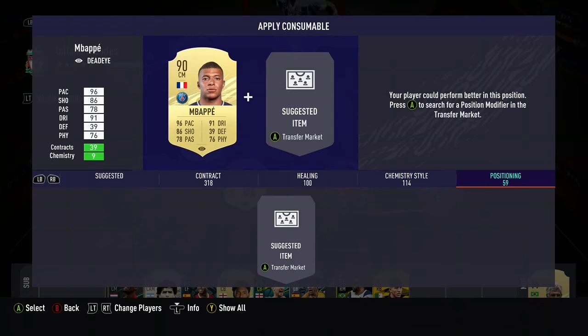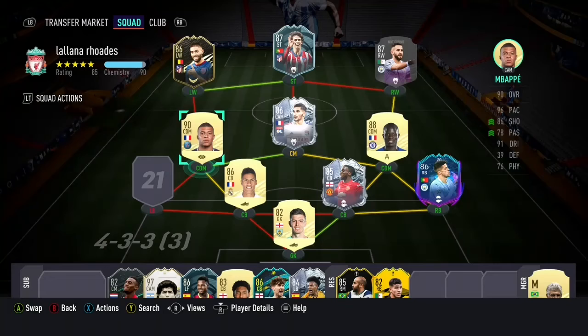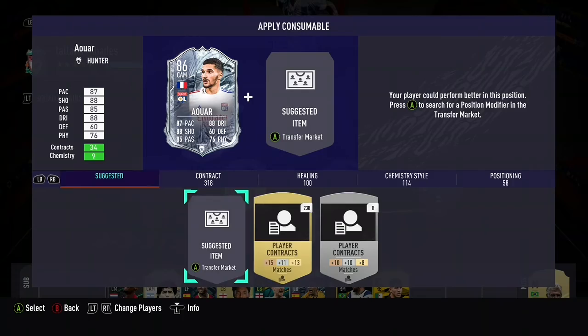Wan-Bissaka is everything you need in a defender — he's quite composed at the back, fast, good height, and he can turn quickly. The rank turns a little bit slower, which is what you need in a defender.